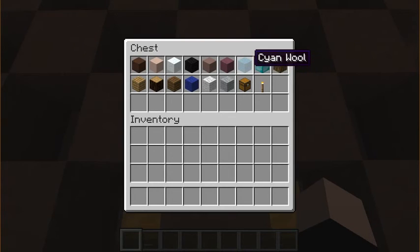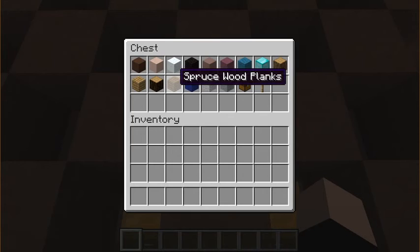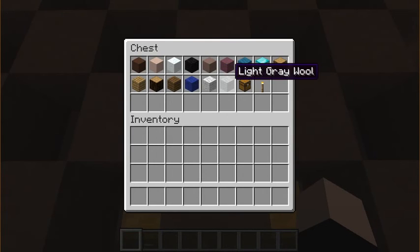Anyway, then there's cyan wool, which was for the diamond pickaxe; block of diamond, also for the diamond pickaxe; and these four types of wood are also for the diamond pickaxe pixel art. The blue wool is for my pants, as you might have seen. The wool and the light gray wool are for my shoes.